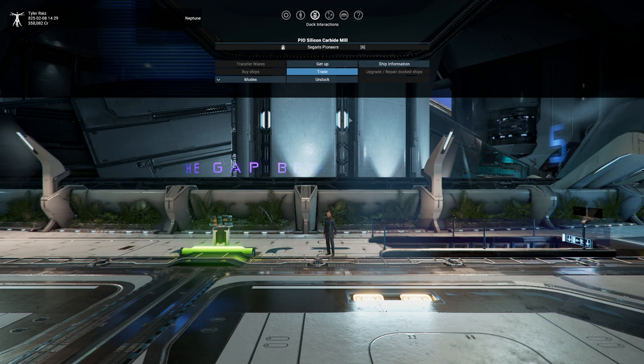Hello everyone and welcome back to Raze Aerospace and X4 Foundations. We are here at the silicon carbide mill where I had acquired some illegal hardware, an AGI module, and we are going to try to deliver it to the people who are interested in it.